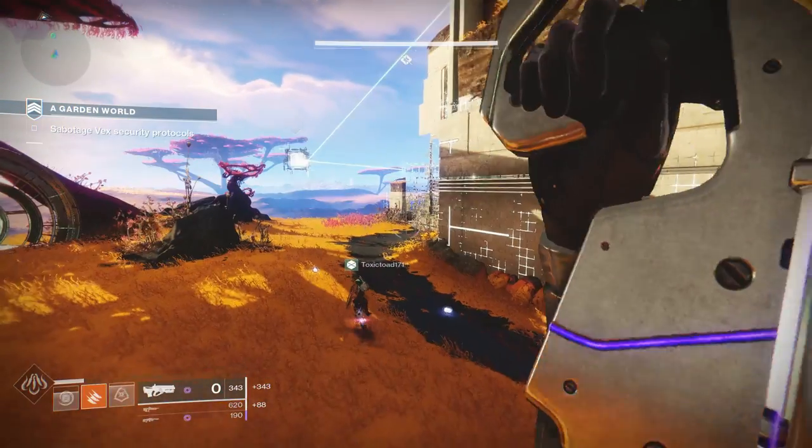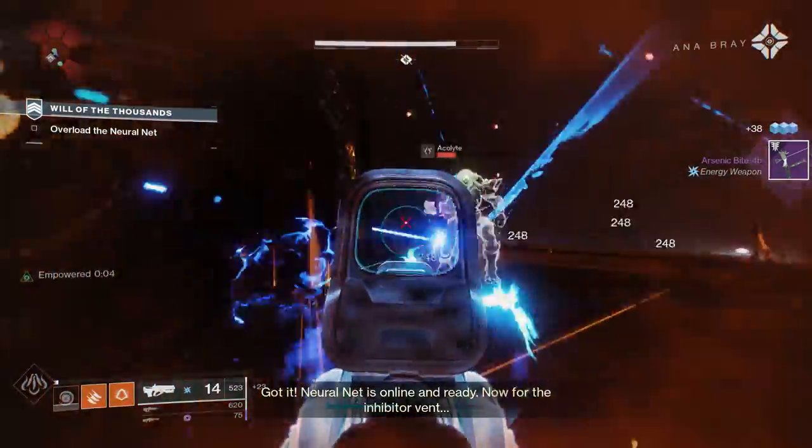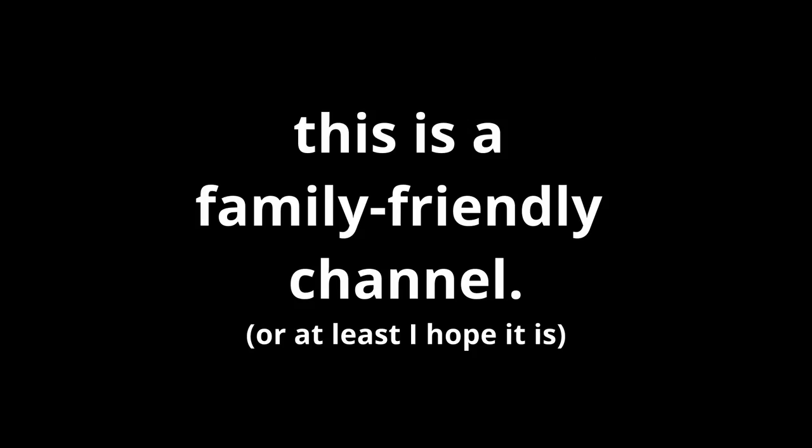Alloy Magazine: faster reload when the magazine is empty. For PvE, this perk has great synergy with all fast-firing auto rifles. Also, it gives you an excuse to just hold down that trigger and say YIPI-KAYE — excuse me.